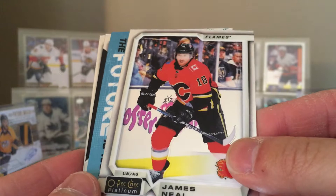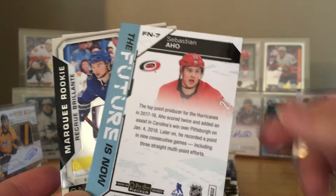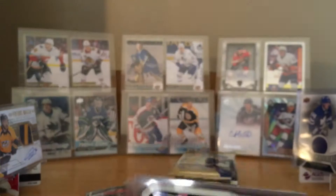Next pack: James Neal. Oh, what is this — 'The Future is Now' Sebastian Aho! Pretty nice, breakout season for him. Here's the back — not numbered. Anthony Cirelli. Kyle Palmieri. Oh, that's a marquee rookie for Cirelli.